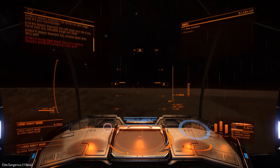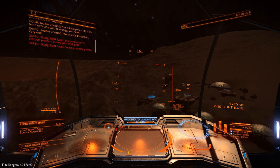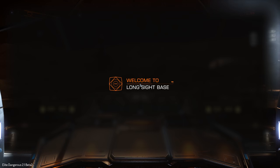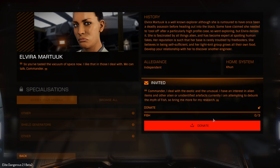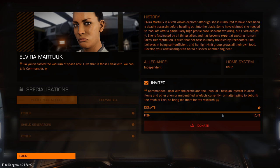Proceeding to landing pad 02 — there are a lot more biodomes here. This is Long Sight Base, home of Elvira Martok, a well-known explorer who is rumored to have once been a deadly assassin. She deals with the exotic and unusual and has an interest in alien items and unidentified artifacts. Currently she is attempting to debunk the myth of fish — you have to bring her three tons of fish. She's in the back end of nowhere and didn't come up in any databases, so I have no idea where to get fish.